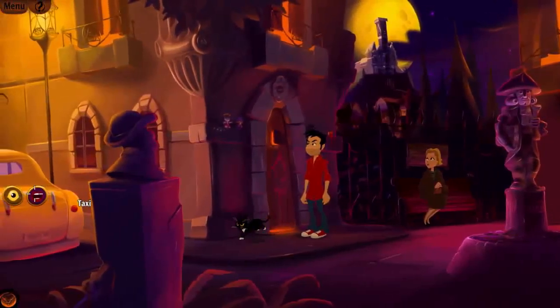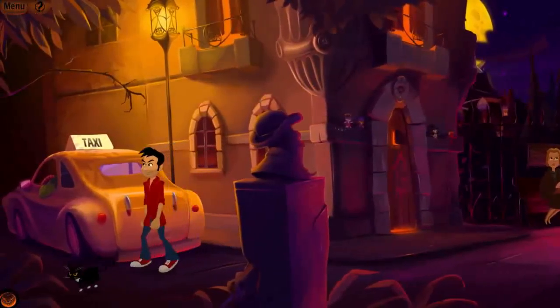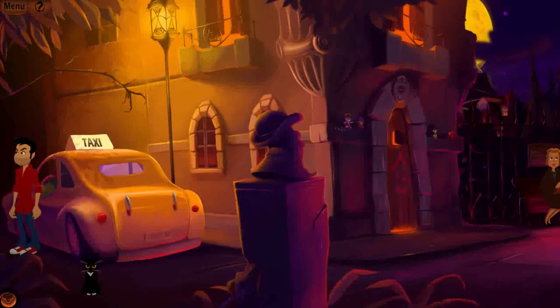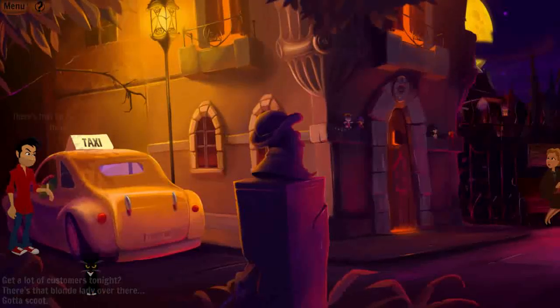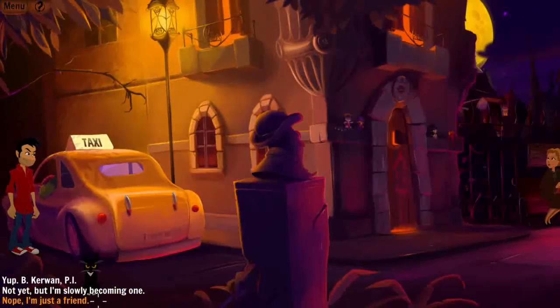The taxi said he brought Margo here earlier. Now that I know her name, I go back to the taxi. He has new dialogue: 'That sounds creepy as hell. You an investigator or something?' I unlock a new option — I'm just a friend, I'm a little worried about her so I watch her from afar.